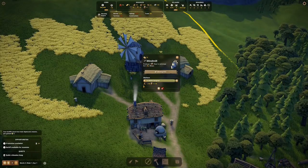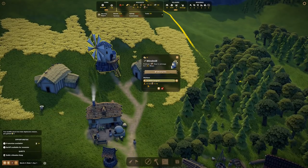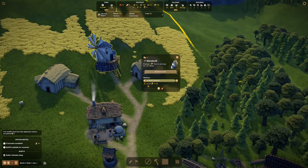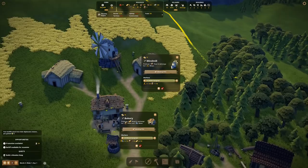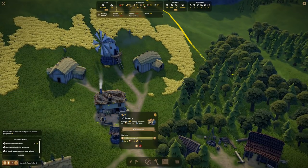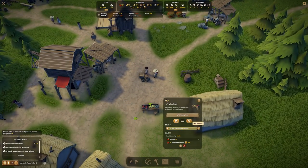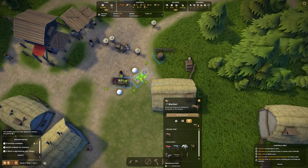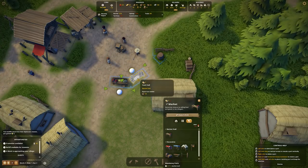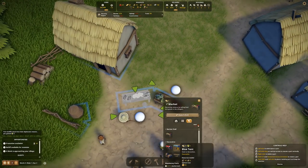The windmill currently has zero wheat but five flour. The wheat gets carried in - 27 wheat has gone in and that number will just trickle down. It'll start to generate flour. The bakery already has water, it's just waiting for flour, but there's already full bread there - so we are already creating bread! Excellent work. Now we can edit the market and build a new stall to sell bread.